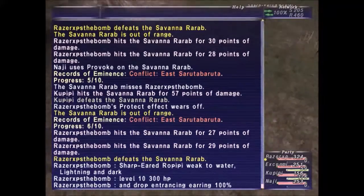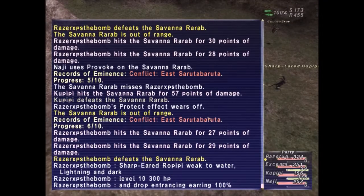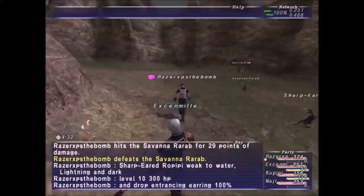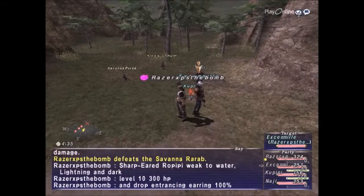So for Sharp-Eared Peepy, he's weak to water, lightning, and dark. He's level 10, 300 HP. And he drops an entrancing earring 100% of the time. So, where did he go?